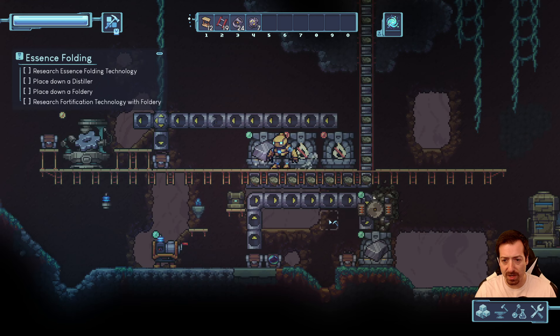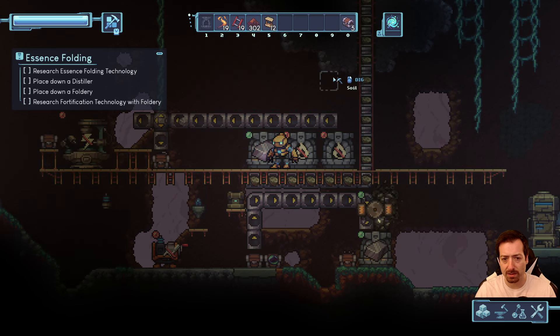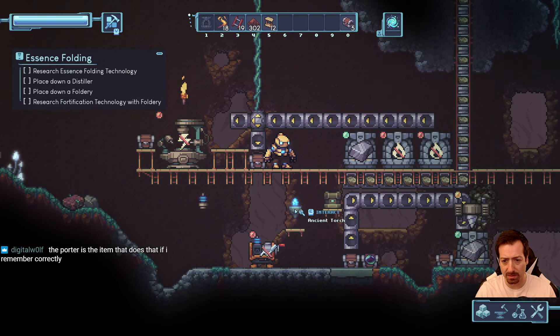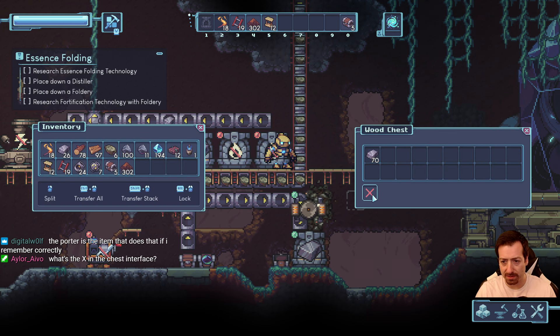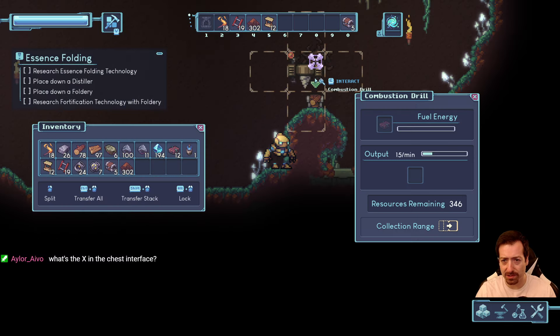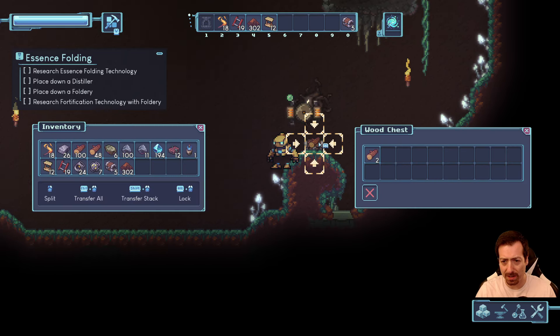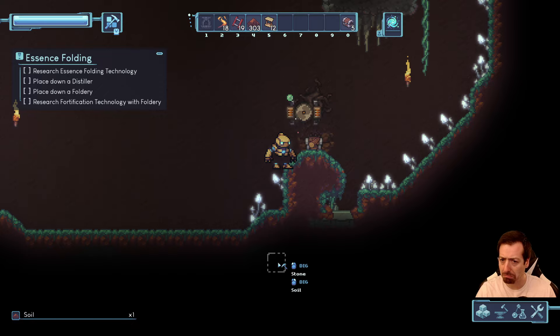So I guess there's no way to get things out of a chest right now? It does feel a little odd. Did the torch just burn out? Or is it daytime? Oh, I turned it off. What's the X in the chest interface? I guess it's the same as Factorio — you can close slots, which is good. Does Satisfactory still not have that feature? That's a really weird thing Satisfactory was missing.